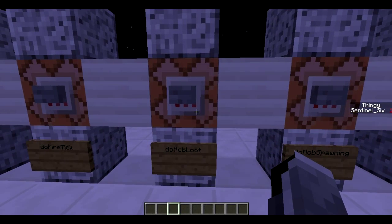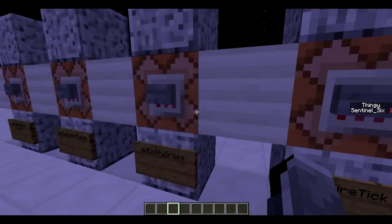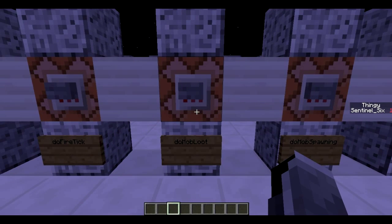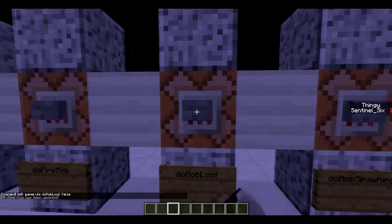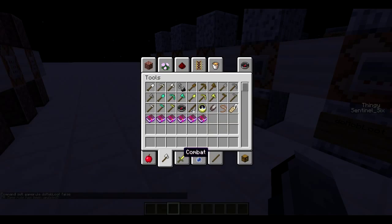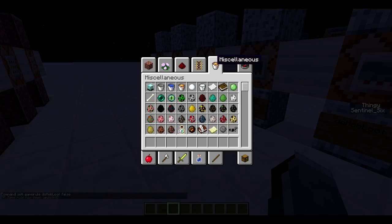Next is do mob loot. This one specifically is the same as entity drops except that it only applies to mobs. So it only affects things like — if you don't want zombies or skeletons to drop bones and rotten flesh in an adventure map — you can turn that off simply by turning this to false.